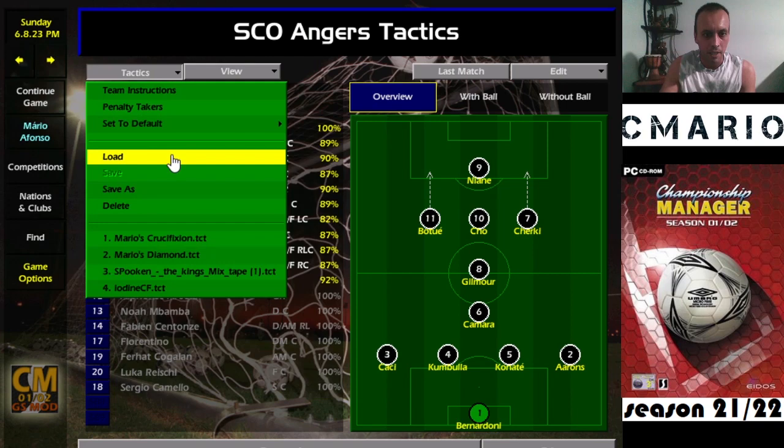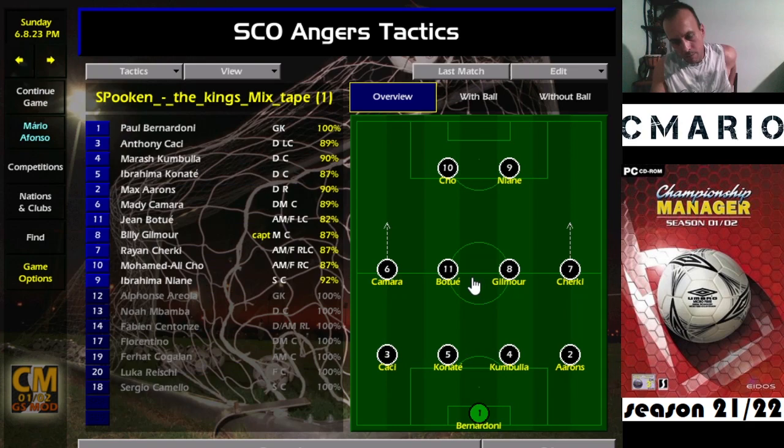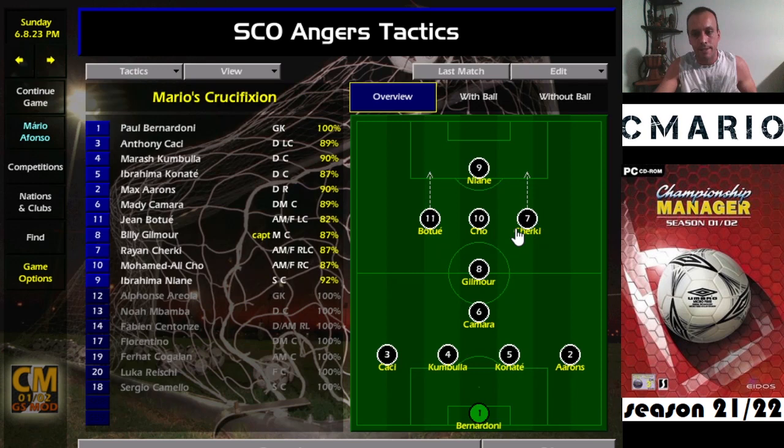Well, basically I already had my diamond — that's the base of this anyway. And then in recent games, we've been playing here with Spookin, a.k.a. Pedro. And Pedro has this 4-4-2, structured in a different way. Anyway, I got what I could from his tactic and I added it to my diamond. After a little bit of trial and error, the Crucifixion was born — it looked like a cross.